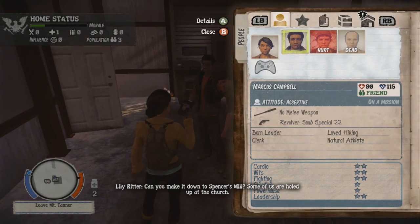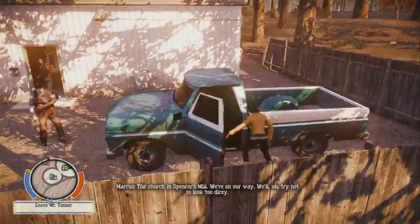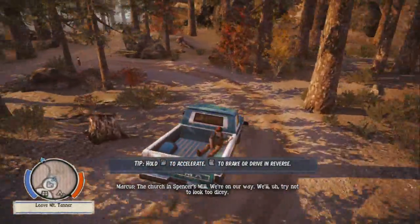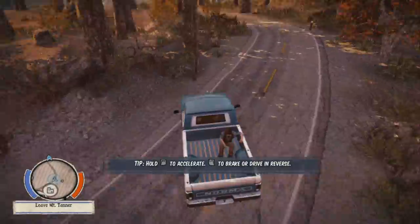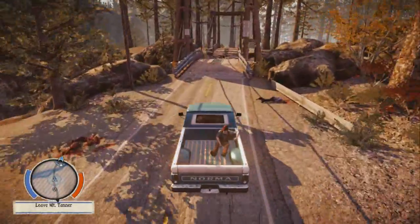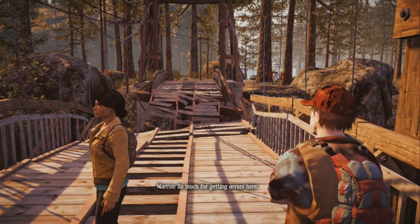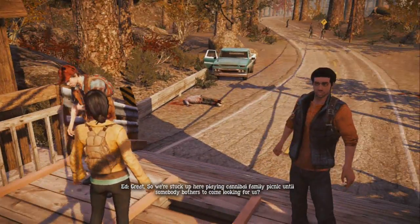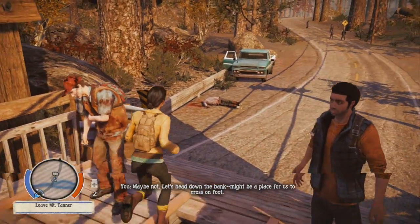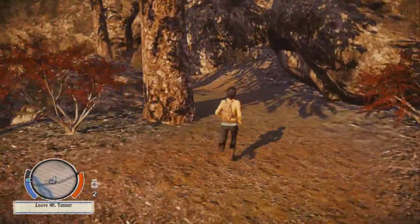In-game: 'Can you help us? Can you make it down to Stumpy's Mill? Some of us are holed up at the church. If your friend doesn't look too dicey, we'll let you in.' Alright, so we're just going to drive there, and once we get this mission done that's going to wrap it up with episode one of the walkthrough slash let's play.